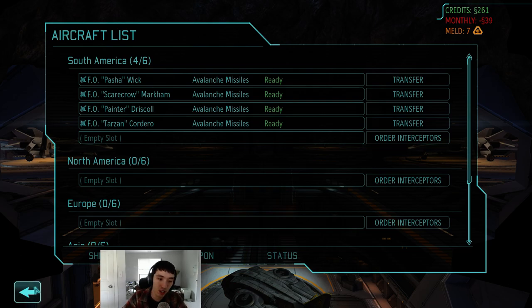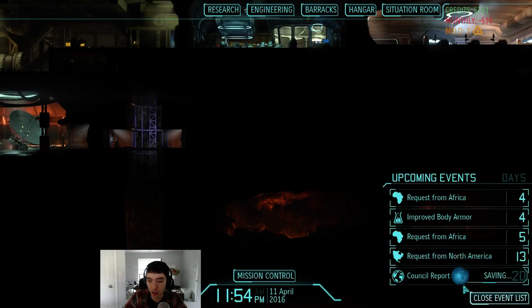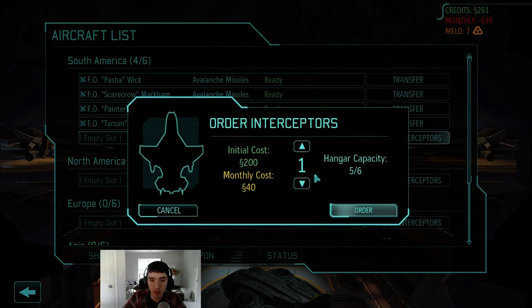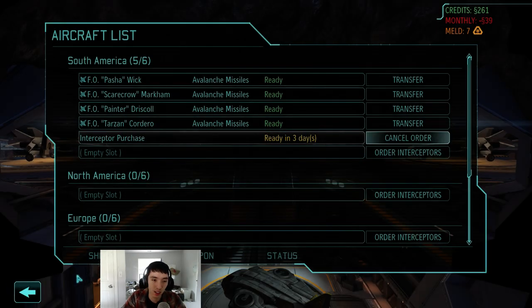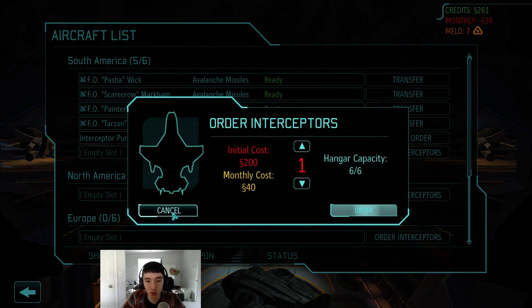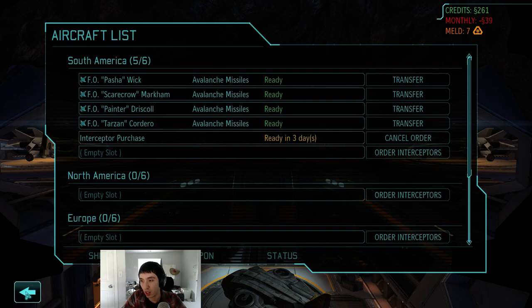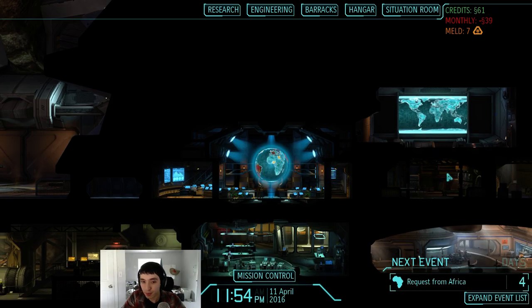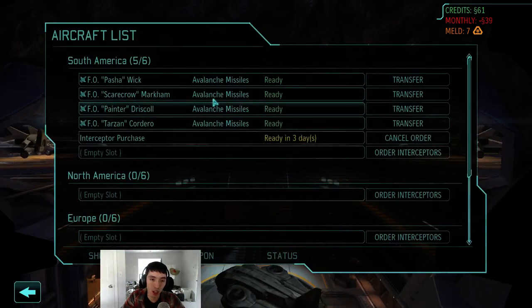Transitioning into April: when your council report shows two days left in the month, buy some planes so they arrive at the very beginning of next month. That's a good way to get more planes at the start of April. You're going to want five or six interceptors at the start of April.